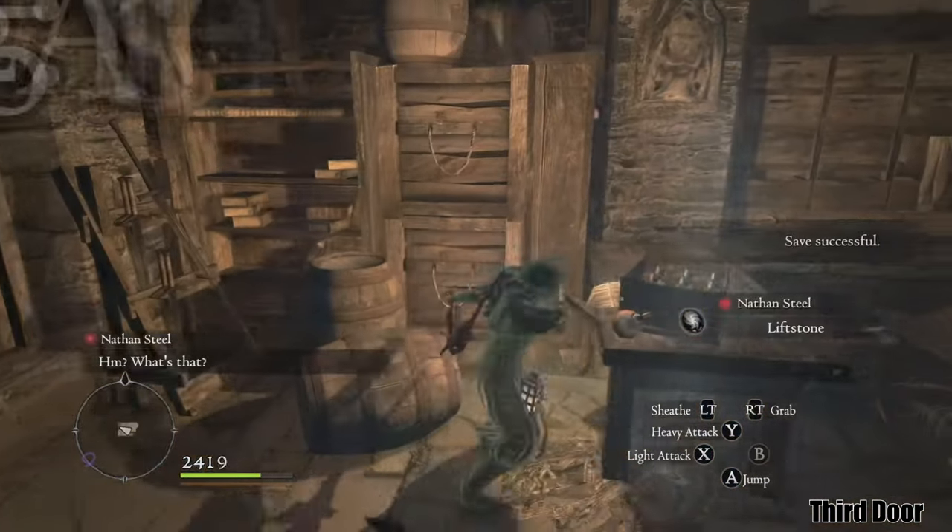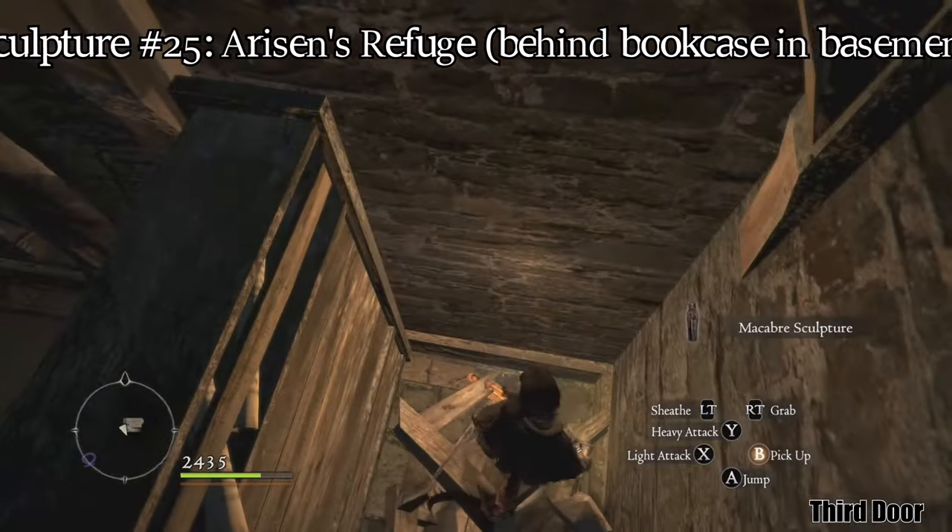Inside Arisen's Refuge, a sculpture is hidden in the basement behind the bookshelf. Just break the boxes.